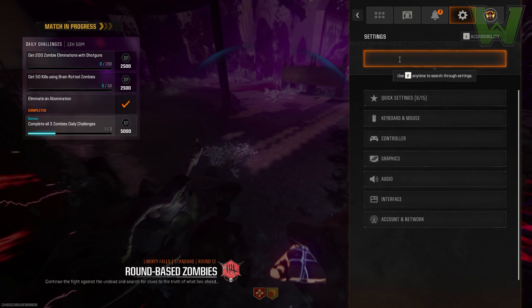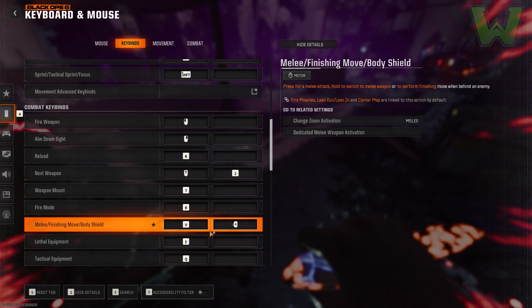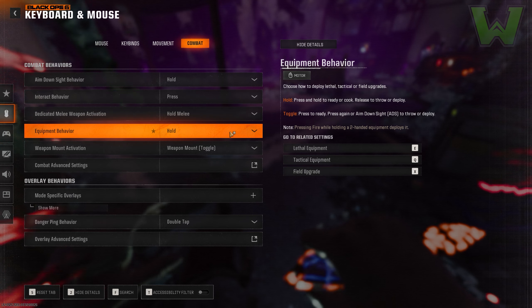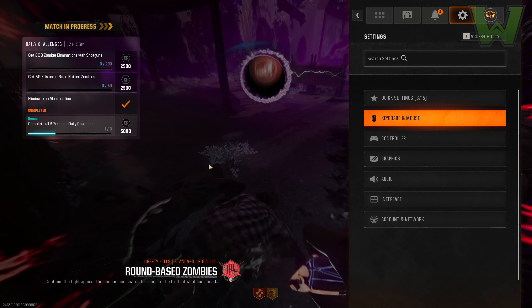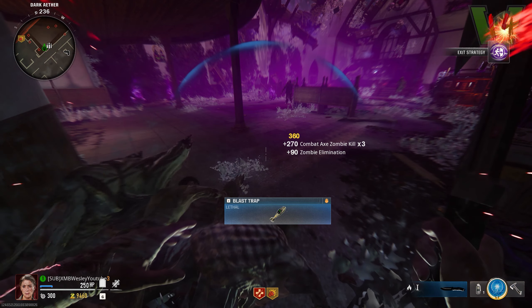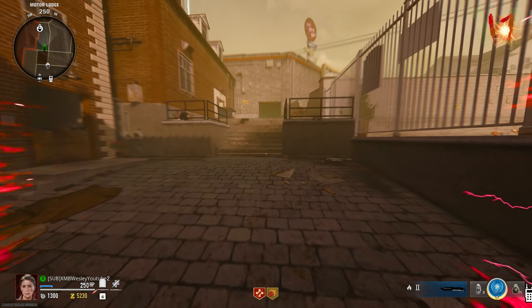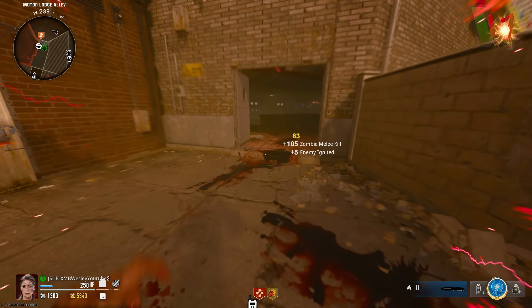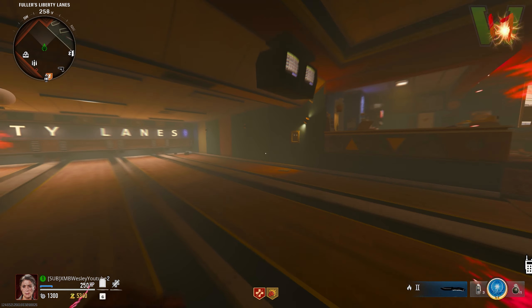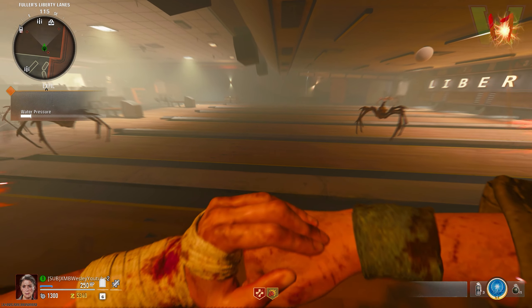Now let me show you how to do those lethal mastery camos. Go into your settings, look for lethal equipment, and at the top right find 'related settings — equipment behavior.' Click on it and switch it to toggle. This lets you press your lethal button to take out your lethal. It doesn't work for grenades that cook, but for combat axes, molotovs, and similar items you can hold and throw, kills will count toward those lethal challenges.